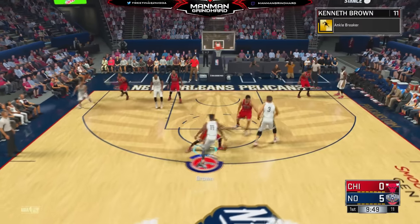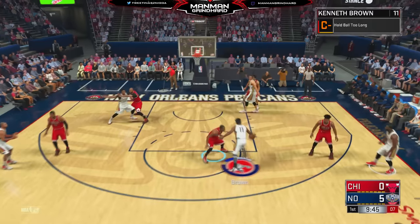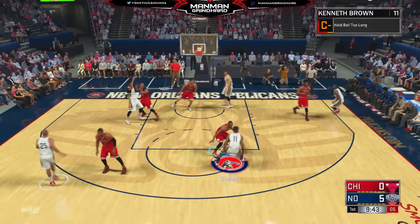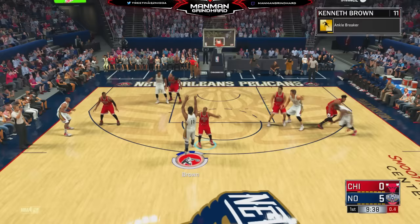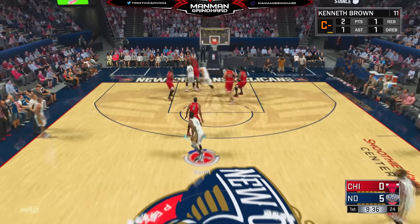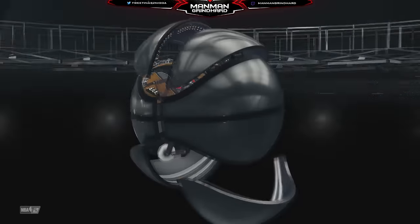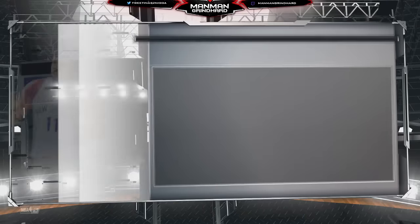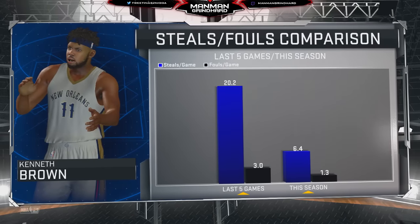I'm going to put my video out before people start copying. Anchor Breaker — in order to get the Anchor Breaker badge, I don't know a specific number for getting the badge. It ain't coming up the court spamming crossover like it was last year. This year, you got to actually do a dribble combo which leads to a score. So every time you do a dribble combo, make sure you either drive or shoot and make the basket.